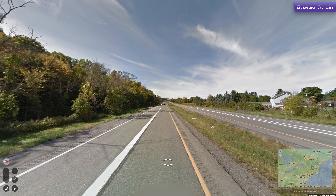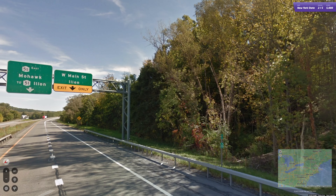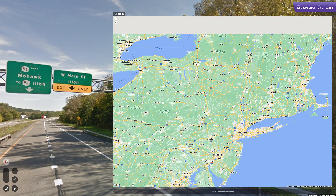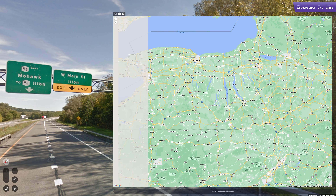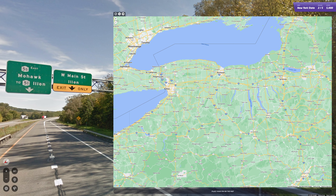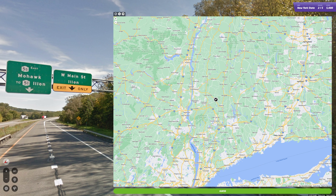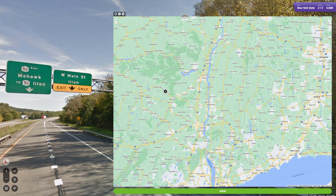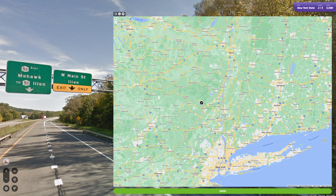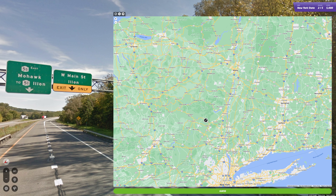This one is going to be harder, although there appears to be a sign right here which should make things easier. State Route 5 South and State Route 51 — I don't actually know the order for these, but I'm sure I can figure it out pretty quickly. It seems like the 1s are all over the place. I'm seeing like 55 on the main one going through here. I should look for the town names — that might make things a little easier. There's Elion and Mohawk; I'm sure Mohawk will stand out on the map.